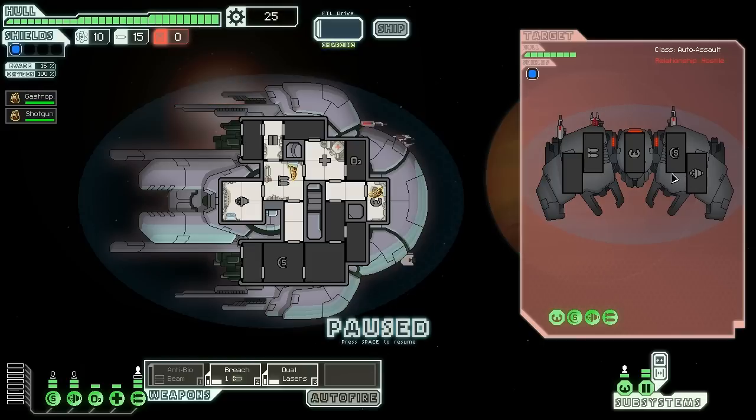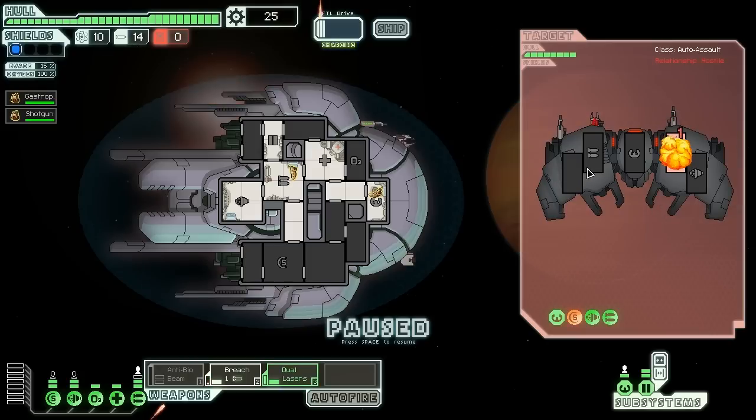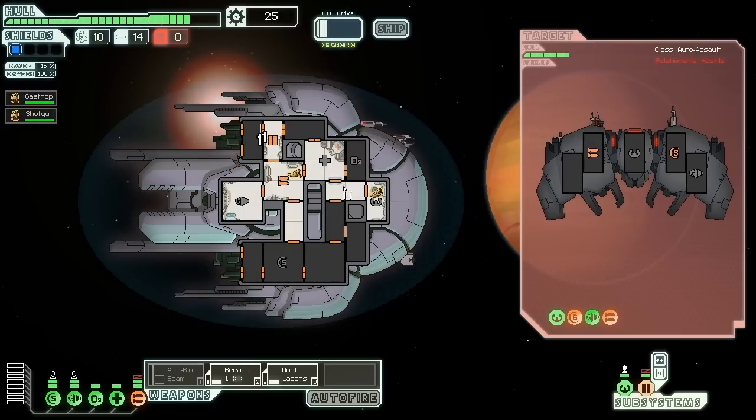What we are going to do is drop a breach missile into their shield section. Yes, that actually hit. Then we're going to try and take out these weapons before they completely demolish my ship — which they only managed to do slightly. I'm going to conserve these breach missiles. It's going to take a little bit longer to kill the enemies, but missiles are a big part of the strategy. Breach missiles especially.